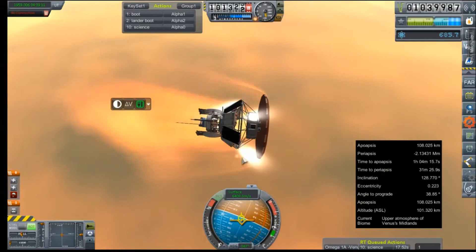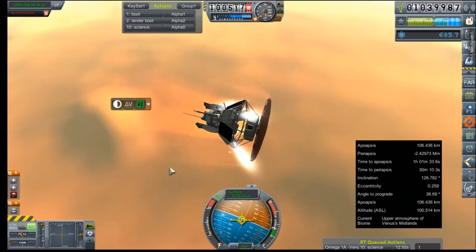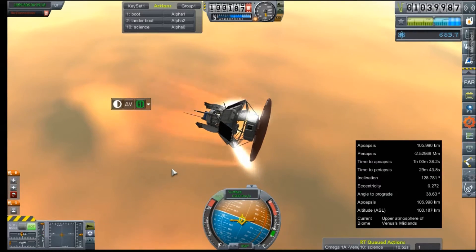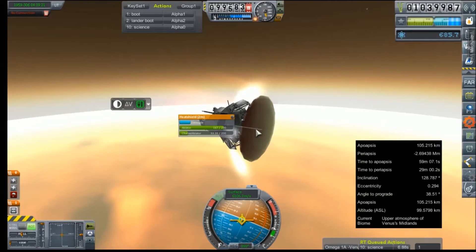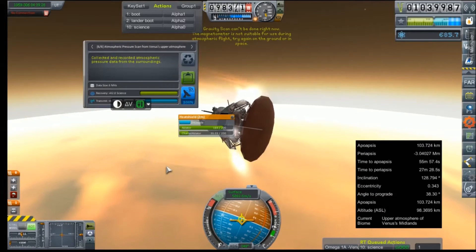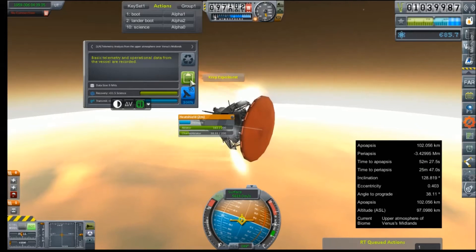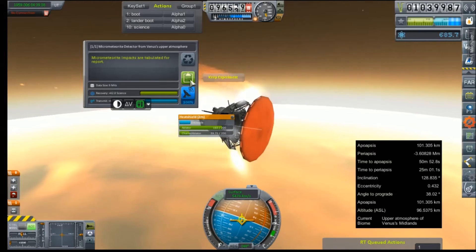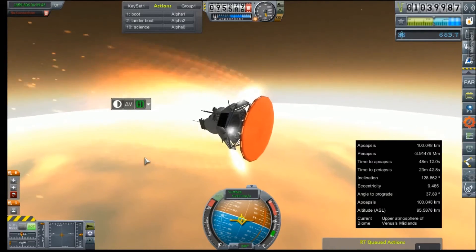Magnetometer. I wonder if that heat shield is actually attached — yeah it is, because it's giving us stats on it. Thank goodness. The heating effects seem to be slowing down. Yeah, we're losing speed pretty quick. Hey, that signal did go through.